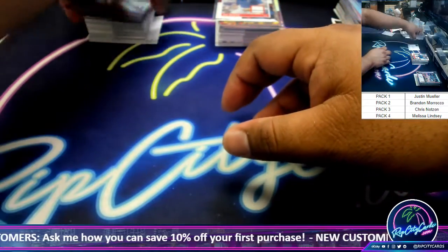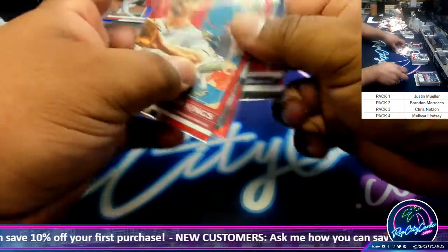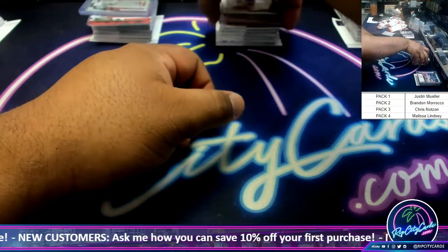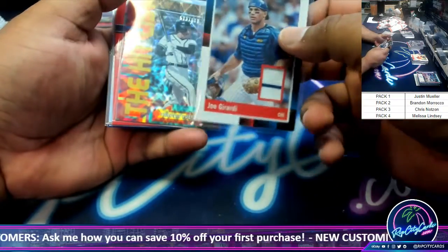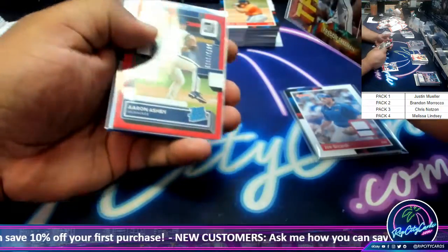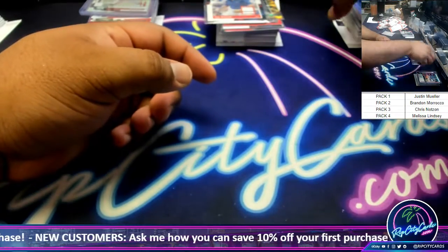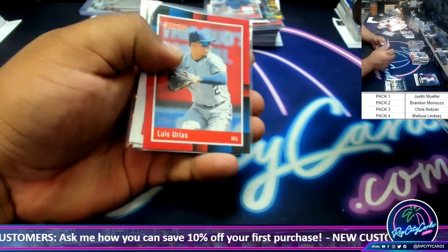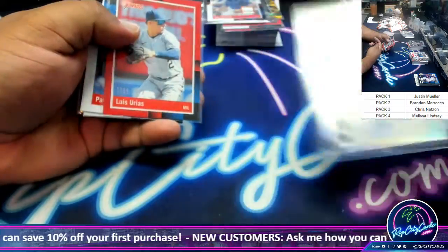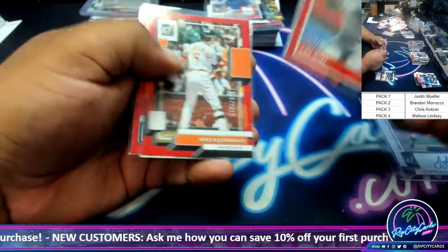Thank you man. So wrapping up: Brandon, you got the Soto to 25 and the Rodolfo Castro auto redemption — nice stuff there. Chris, we got the JoJo Relic, the Hit List to 999 — Freddie Freeman, Ashby, Arenado, Lindor — not numbered, so no autograph or big hit, sorry. Melissa, you did hit an autograph — Josh Lowe — and some parallels to go with that: Austin Riley, Trending /999, pretty cool.